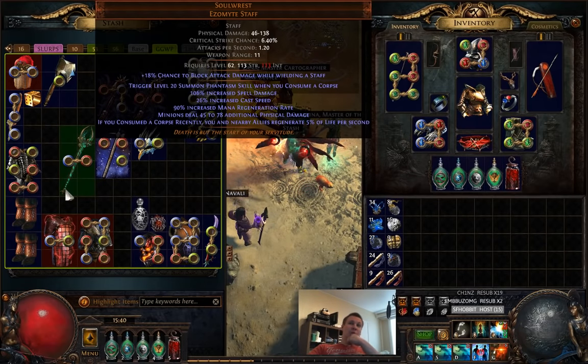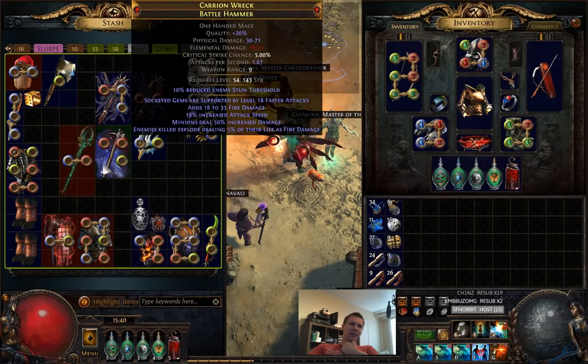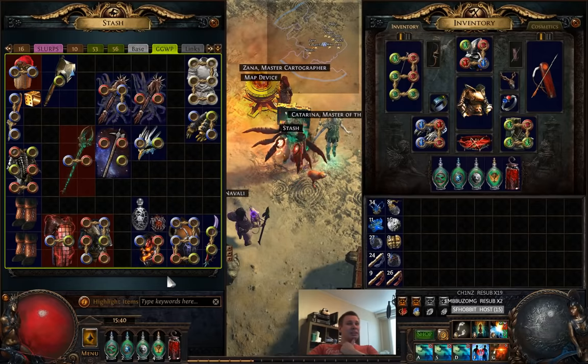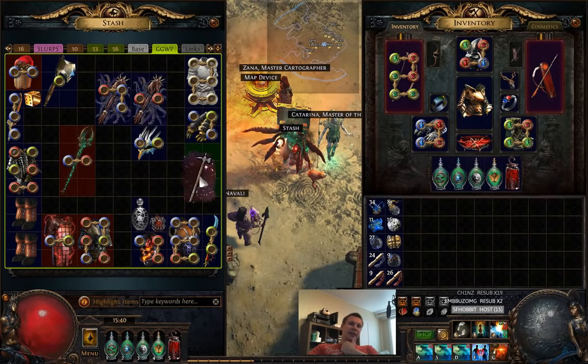Also found a Soul Taker. I don't know if I'm really keen to do something with it at some point, probably not — there are other builds I want to try. For example I kind of want to play something with Nebuloch, I don't know yet what. And then the Pathfinder obviously.